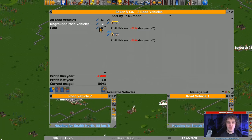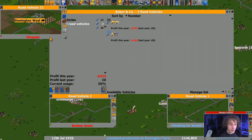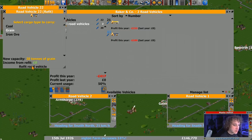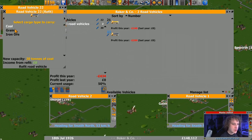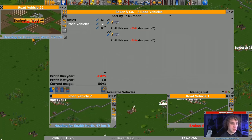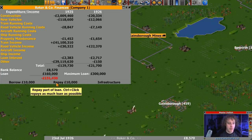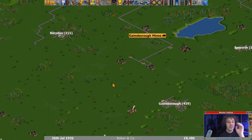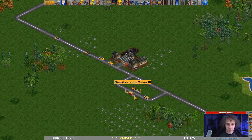Even though these guys have all got shared orders, that'll be different soon. We don't want 21 and 22. 22 has stopped so we can refit to grain. And of course we want to put all of our bank loan back in the bank account, because having all that loan out will cause problems. Let's see how things are going over at Gainsborough Mines.